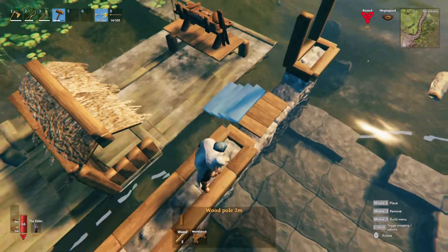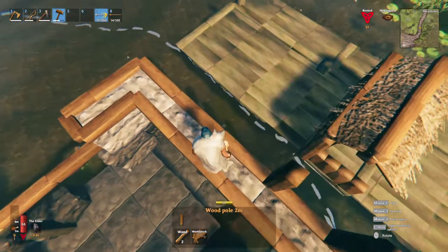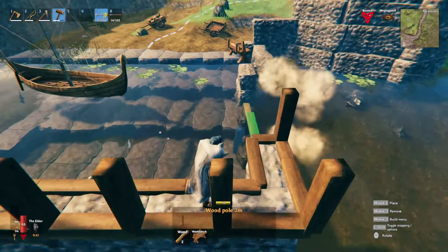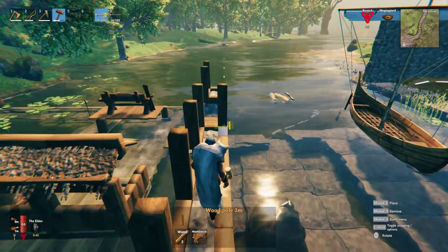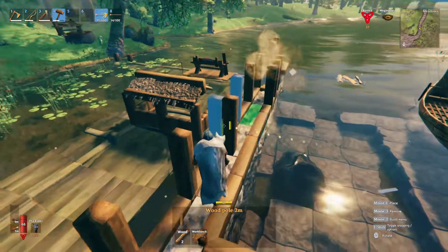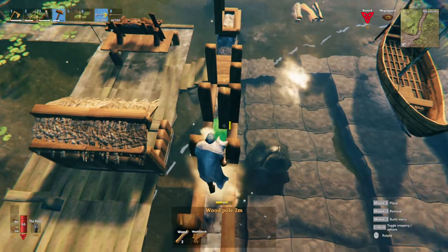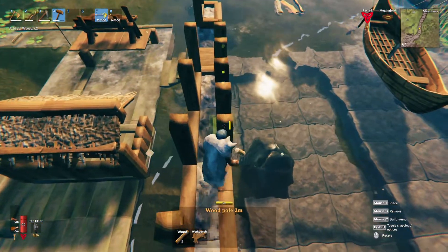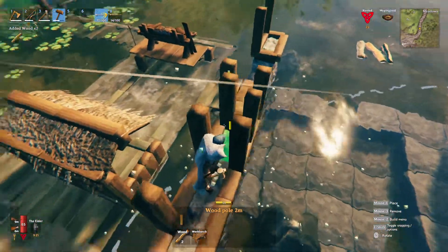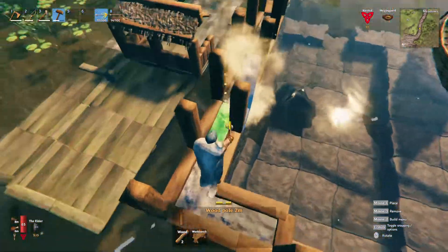Okay, close that off. I wonder — I like to talk myself through these things. It should give us enough supports to not fall apart. Should we do a double? I think we should do a double — I think it would look good. And we're not going to close this off. I want to make sure the wind wrecks through this place so we can get our ship out when necessary.